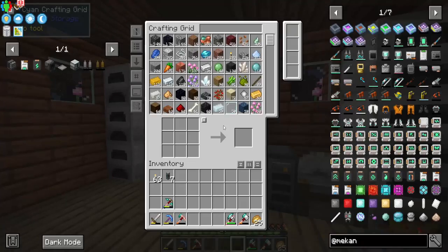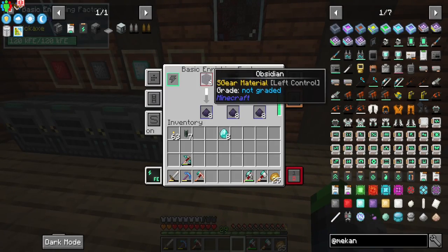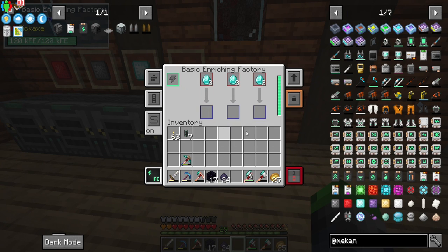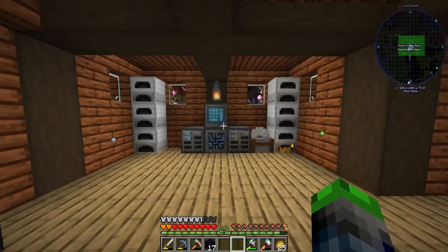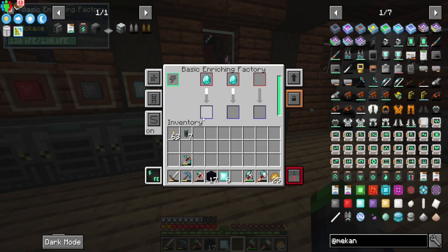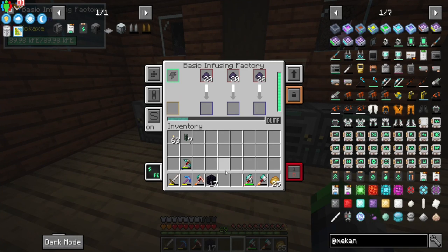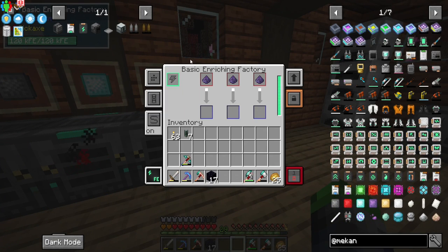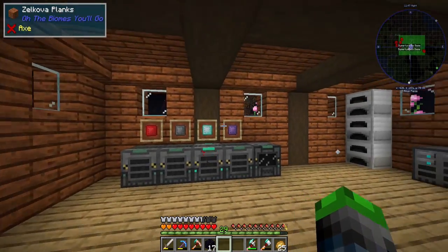Now we have steel pumping up. We put those guys in. We need to enrich some diamonds—just eight of them. We enrich the diamonds, put the obsidian dust in for the crushed obsidian, then put it back into the enrichment chamber to get enriched obsidian. Loading up the factory running at 8 FE per tick isn't bad. We now have refined obsidian dust—those will really come in handy later.